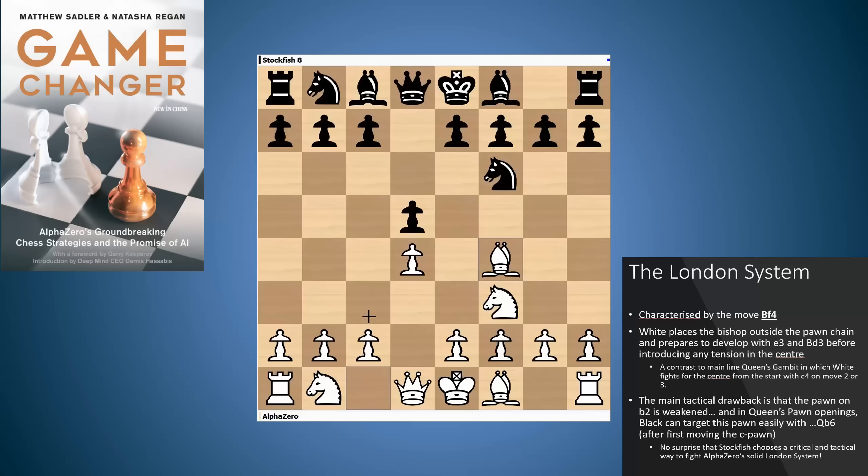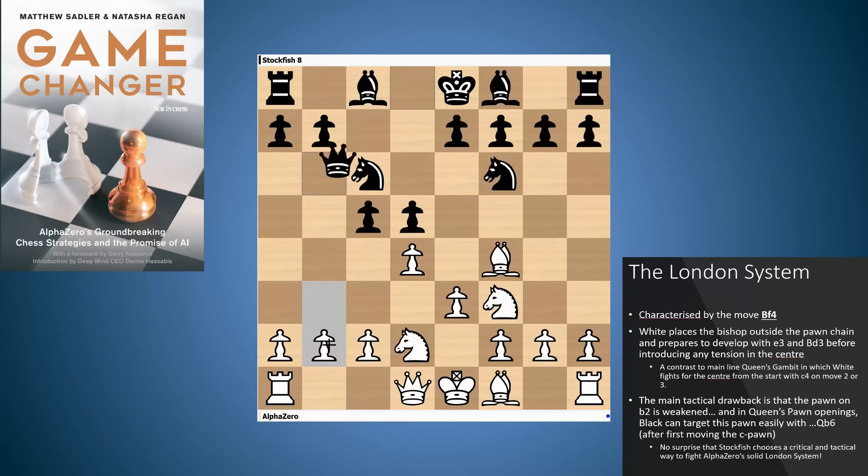The one little drawback to Bf4 is that it undefends the pawn on b2 — a pawn that in the queen's pawn openings black can attack very easily. There's always the sharpest counter to moves like Bf4 or Bg5, the Trompowski. In this particular game, Stockfish played a very sharp line with the immediate Qb6, attacking the pawn on d4 and the pawn on b2.